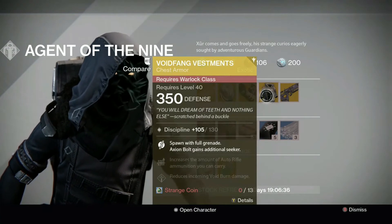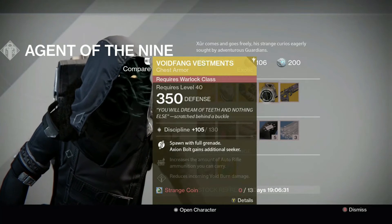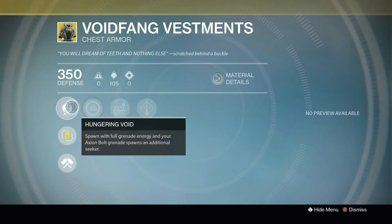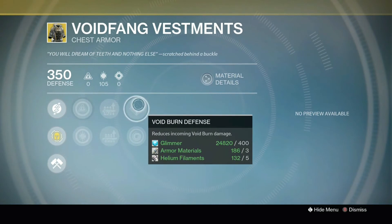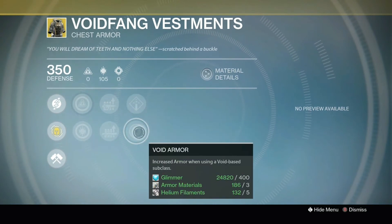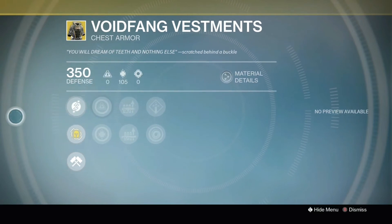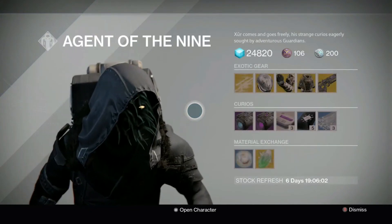For the Warlock, we have the Void Fang Vestments with discipline of 130. This is an 86% roll, so we're just dropping even lower — you've probably got something better than that. This one spawns with full grenade energy on both spawns, and an additional seeker; increased intellect and discipline; auto rifle and shotgun ammo increase; and void burn defense or void armor. This is another situationally good one if you're planning on doing lots with arc bolts, always having your grenades up and ready to go. But other than that, there are better things out there that benefit you more across the board.